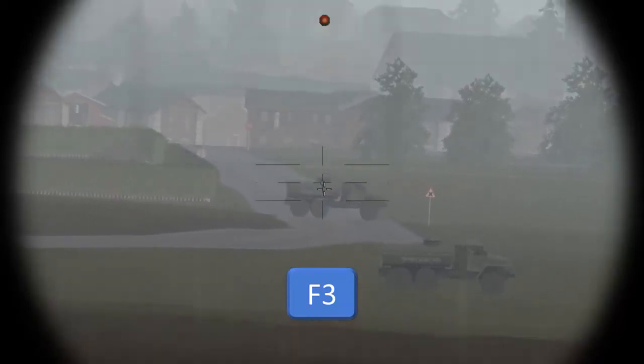Hitting F3 allows you to access the sights for the RWS. The .50 caliber remote weapon station uses a similar sight configuration as other combat vehicles and is very easy to learn and use. The targeting reticule is NATO standard, with a series of vertical and horizontal lines to help estimate range to target and apply lead where necessary. The center of the reticule shows where the gun is currently aiming.